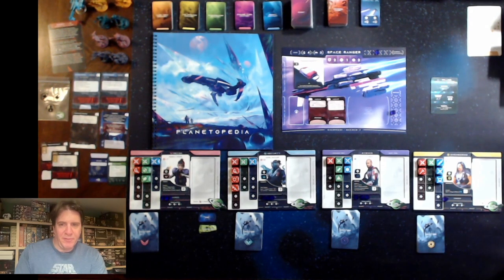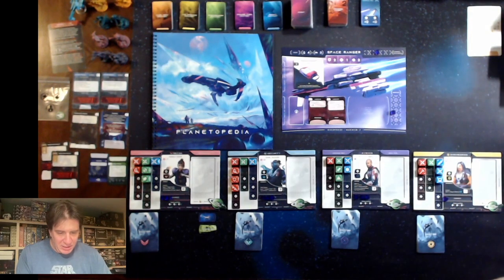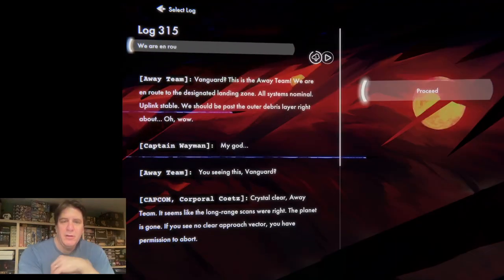The first step of the landing is to check our lander card, and we are going to go to Briefing 315. Let's go ahead and pop open the app and see what they have to say.